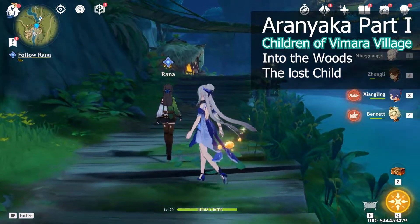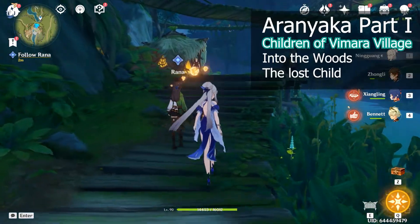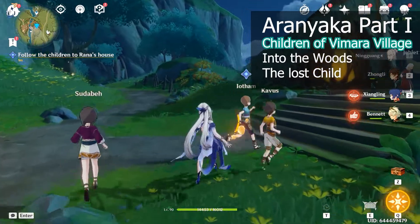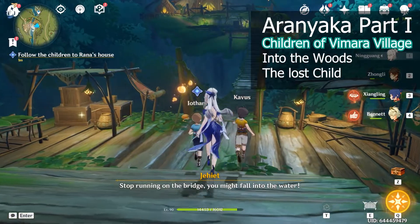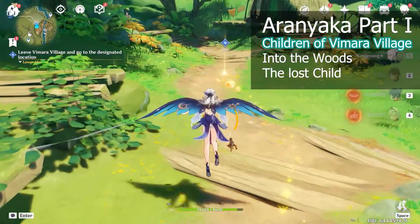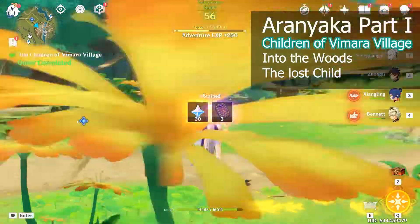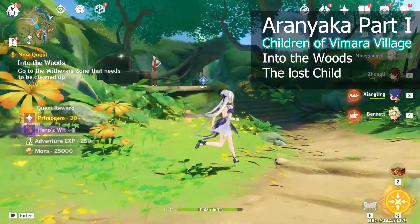After a very long dialogue you need to follow Rana to her place, and after another very long dialogue we need to follow the three kids to where Rana lives. After we arrive we need to talk to each kid separately and tell them a story. After this I'll be heading to the destination location to move on to the Into the Wood quest, and the quest gives us 30 primal gems.